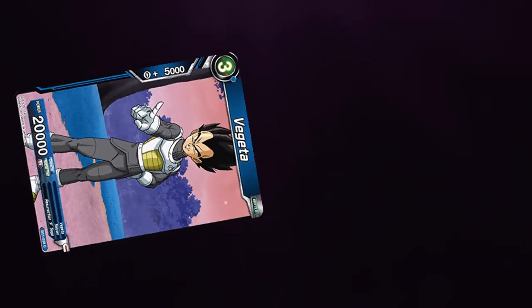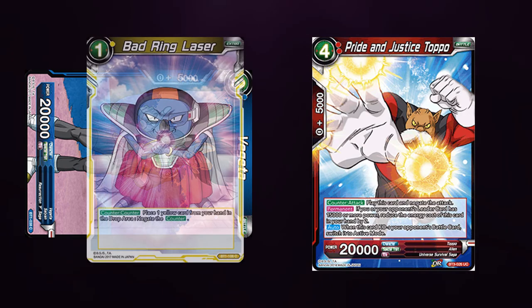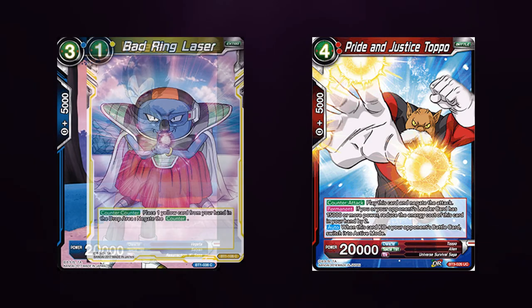If you swing with a battle card and your opponent negates with Pride and Justice Toppo — when one of you is at 15k or more — Pride and Justice Toppo reads: Counter, attack. Play this card, then negate the attack. So the effect is to negate the attack and play this card. If you negate that with Bad Ring Laser, the effect of Pride and Justice Toppo is negated.